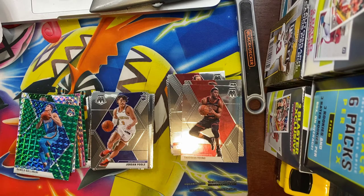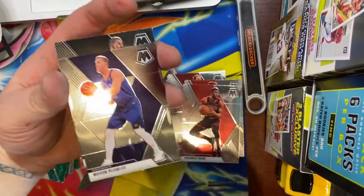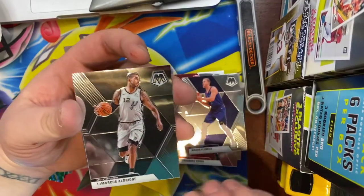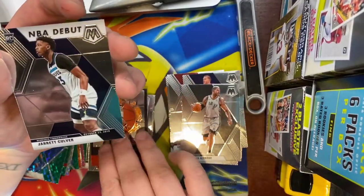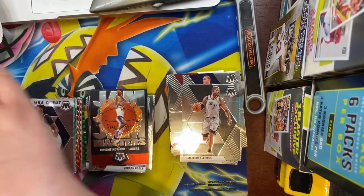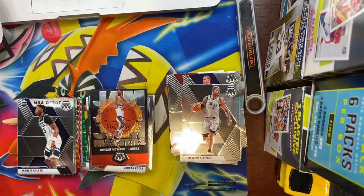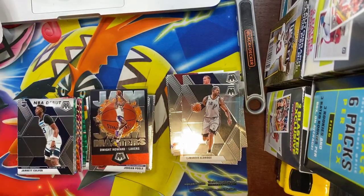Last pack in this blaster — come on Zion, come on Ja, one of you guys needs to show your face. We have a Mason Plumlee, LaMarcus Aldridge, Jam Masters of Dwight Howard, and a Jarrett Culver NBA debut. All in all, still no Zion, still no Ja. This is the fourth product we're getting ready to cut into, so hopefully we'll hit one of them sometime soon.